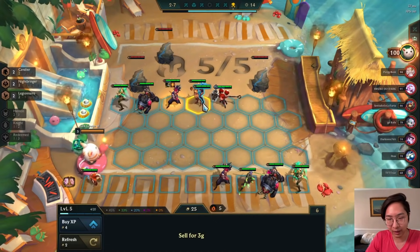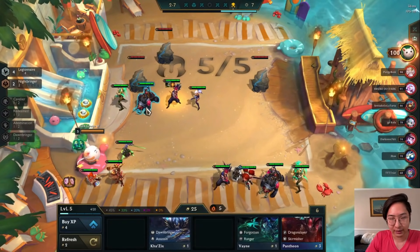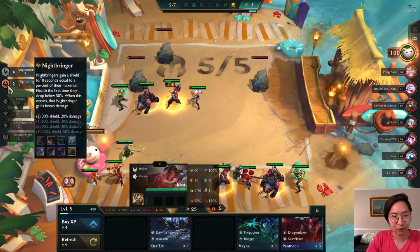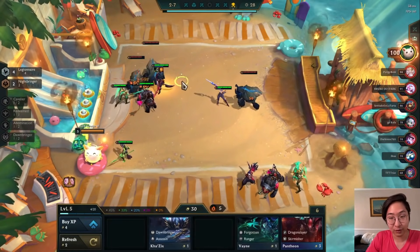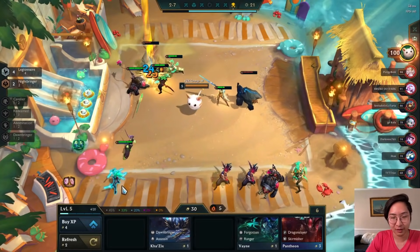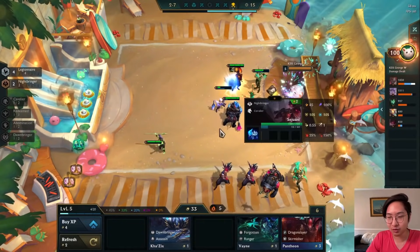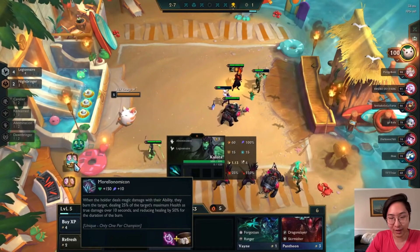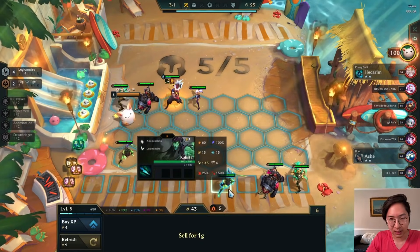We got another Yasuo and Riven - that's good. Riven's going to be like his sister in this comp because they're both Legionnaires, both sword people. They were in the same builds before - the Blademaster comp in Set 3. For those of you who just started playing in Set 4.5, have no fear. We just hit Yasuo two-star, which is really nice! The game will be confusing at the start but when a new set drops, everyone is confused.